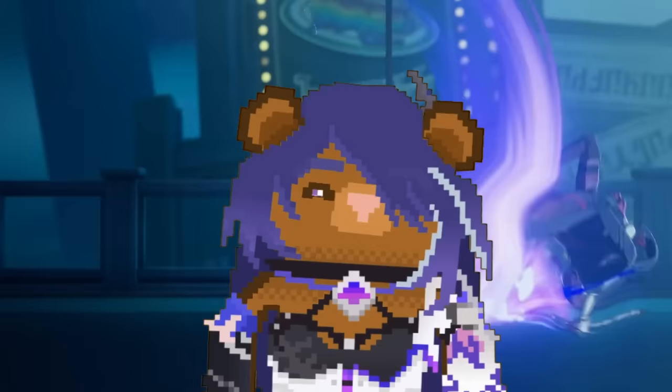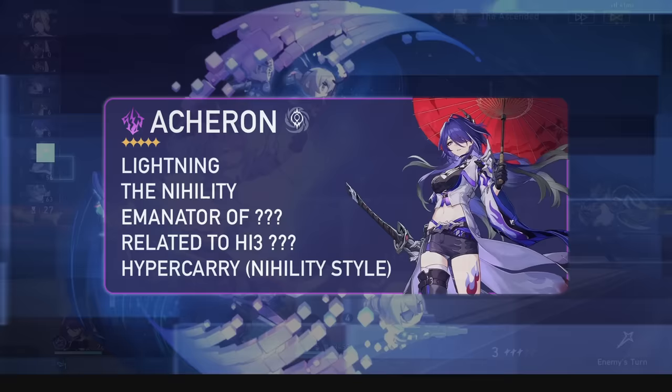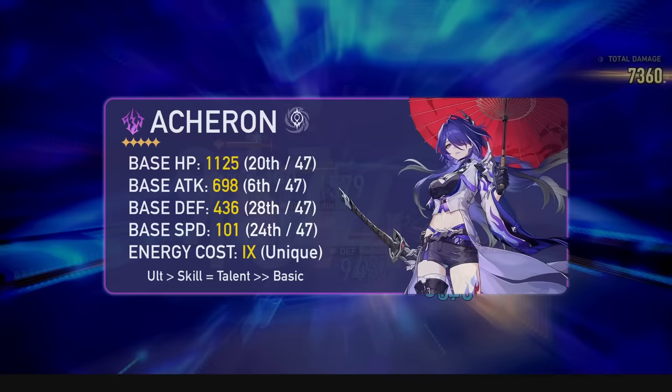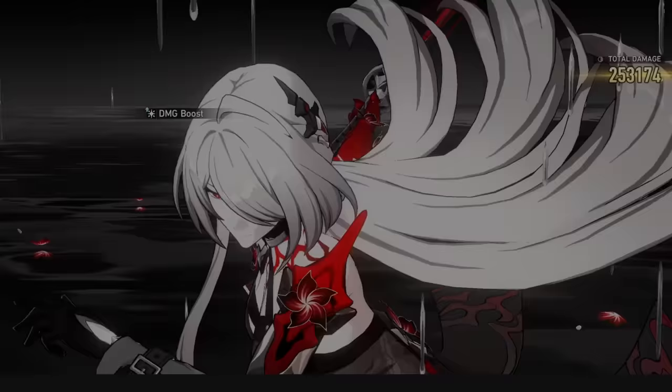Acheron is a lightning Nihility unit, but doesn't nullify Kafka at all. Instead, they use different pieces, sets, and teammates in most cases. Acheron instead brings crit hypercarry damage like Welt. Among her base stats, the most notable is her high base attack of 698. For trace priority, you'll want to focus on her ultimate first, followed by her skill and talent, and her basics do not need any leveling, which is nice.